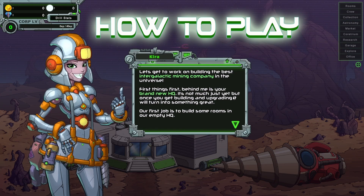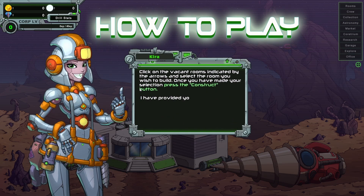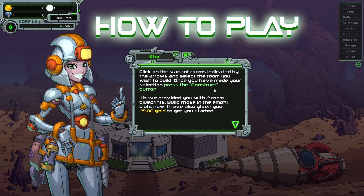It's not much just yet, but once you get building and upgrading it, it will turn into something great. Our first job is to build some rooms for our empty HQ. Click on a vacant room indicated by the arrows and select the room that you wish to build. Once you have made your selection, press the construct button. I provided you with two room blueprints — build those empty slots. I have also given you 2,500 gold to get you started.